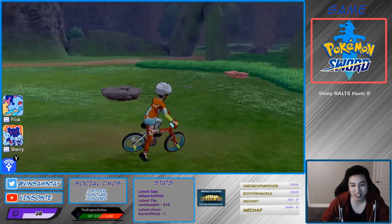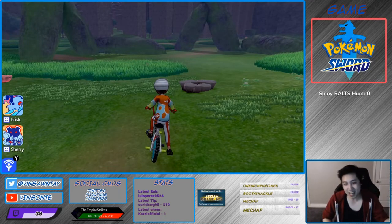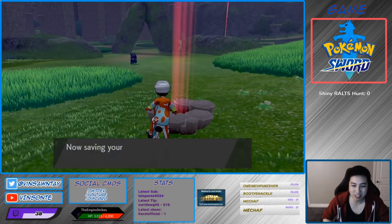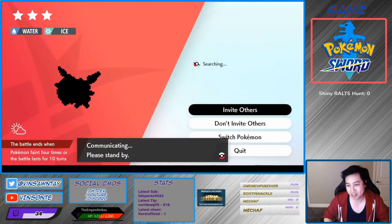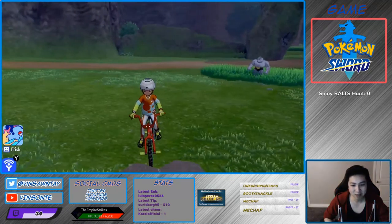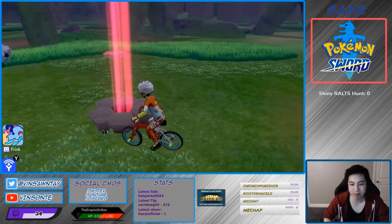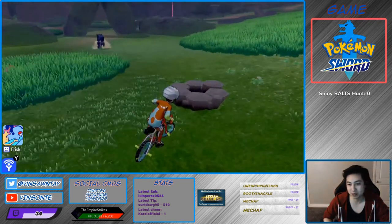All you need to do is find two dens right next to each other. These are event raids or promotional raids — they spawn in any den and show as red beams. You just keep going back and forth, throwing a wishing piece until you get a Gigantamax. If it's not the right one, you quit, go to the next den, throw another wishing piece, and keep doing this until you get the raid you want.